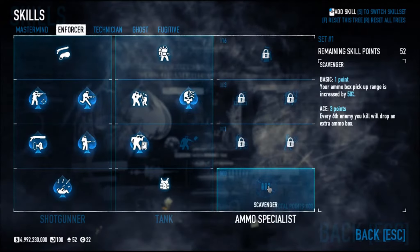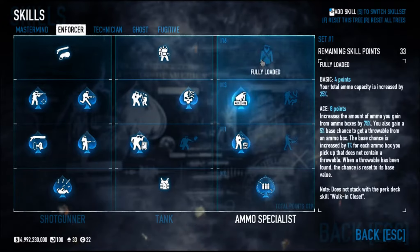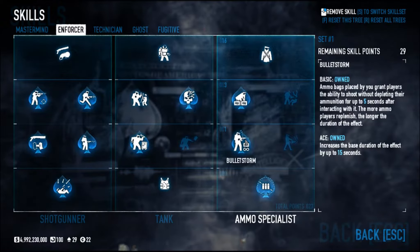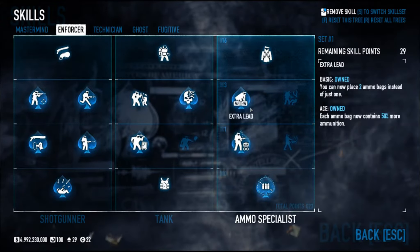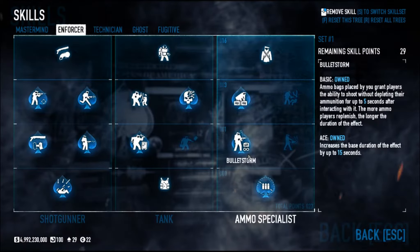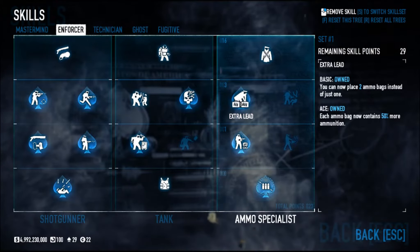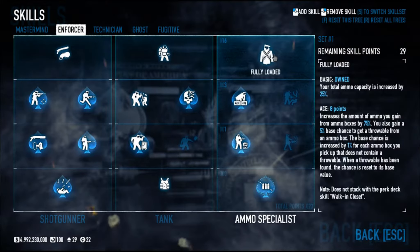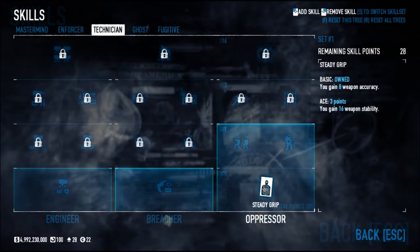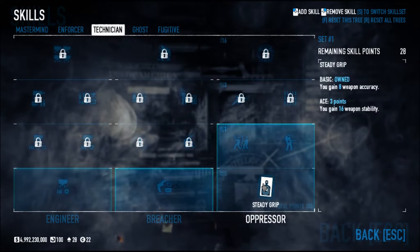For the Ammo Specialist tree: ace out your Scavenger perk, ace out Bulletstorm, get Extra Lead, and put one point in Fully Loaded. Bulletstorm is a wonderful perk — when you're low on ammo and you replenish with your ammo bag, you'll basically be able to fire as much as you want for up to 15 seconds. You want more ammo bags and more ammo. Total ammo capacity is increased by 25. Get one point in Steady Grip — accuracy is more important than stability with these shotguns, though stability matters too.